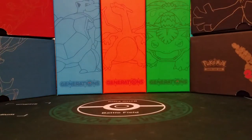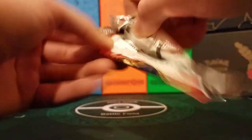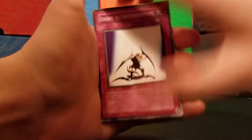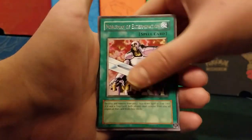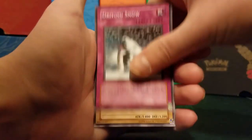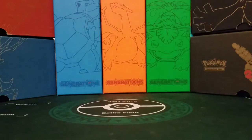Next, the fourth set is Pharaoh's Servant. I think Jinzo is in this one, if I remember correctly. We have Light of Intervention, Major Riot, Insect Barrier, Gust, Nobleman of Extermination is our rare, Bite Shoes, Driving Snow, Cyber Falcon, and Gradius. Awesome — Gradius card's pretty cool.